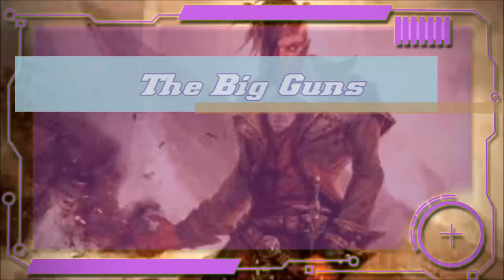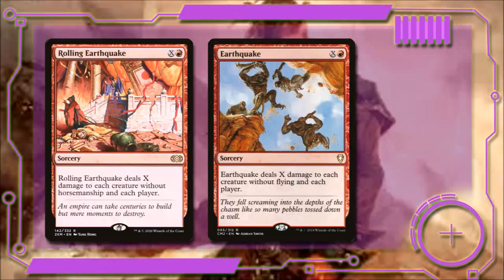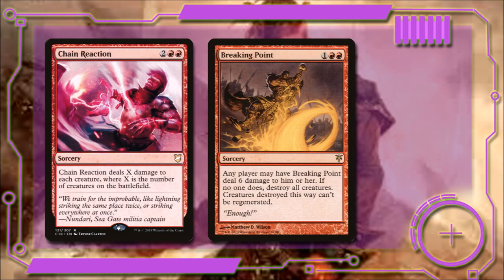Let's look at the board wipes — The Big Guns. Rolling Thunder costs X and two red and deals X damage divided any way we choose among any number of targets. Star Storm for X and two red deals X damage to each creature and cycles for three mana. Rolling Thunder for X and red deals X damage to each creature without horsemanship and each player. Earthquake deals X damage to each creature without flying and each player. Chain Reaction deals X damage to each creature where X is the number of creatures in play. And Breaking End destroys each creature that can't be regenerated unless a player chooses to take six damage.